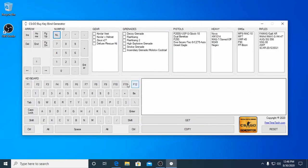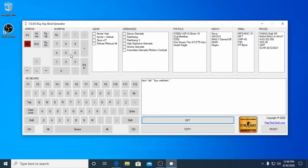Here's what our software looks like. For example, bind Delete with Kevlar and helmet — get. Bind End with Zeus — get.